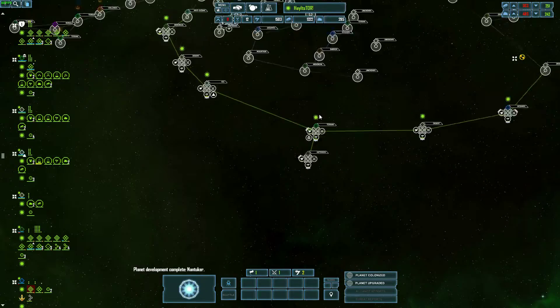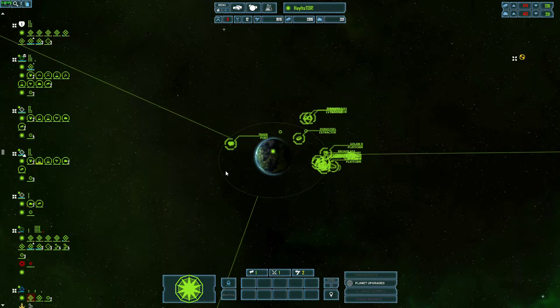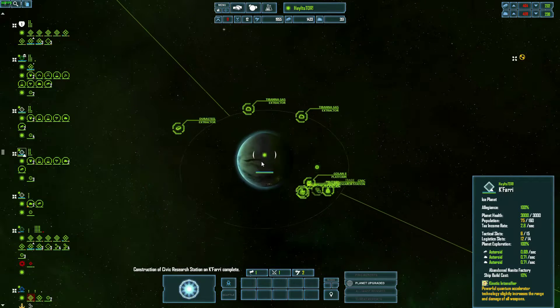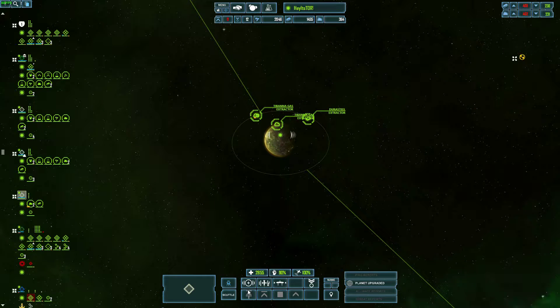Where the hell is my scout? Oh, there it is — my scout, my colony ship. If anybody's wondering what I'm recording with, it's the AVerMedia Live Gamer HD. Nice — unless you want to watch Netflix on your computer as well, then it does not like you at all. It thinks you want to steal Netflix.